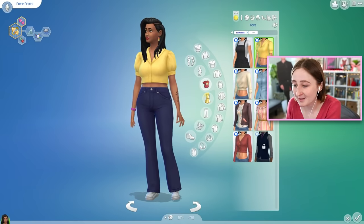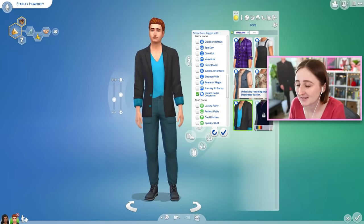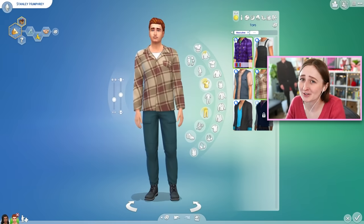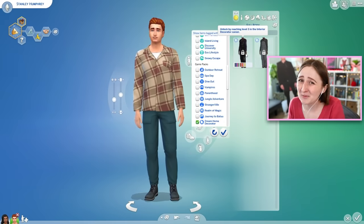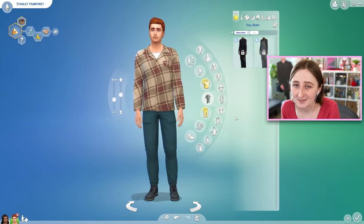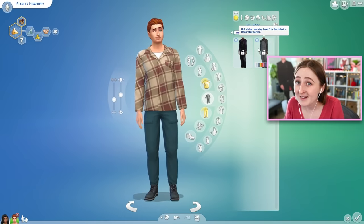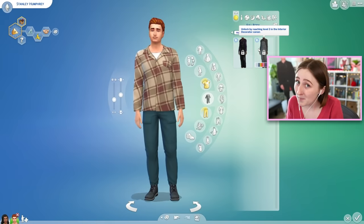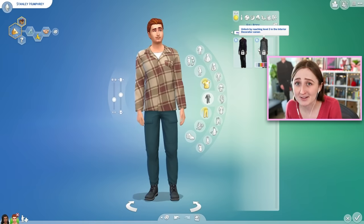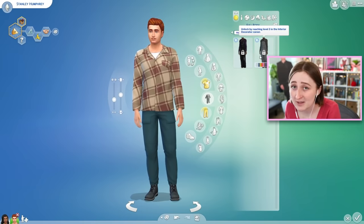We have a ton of new CAS options for feminine frame sims, and they really are all very cute. Masculine sims, though, have a lot less options. This always happens, and most of the time their options are a bit lame. We have two plaid shirts, and some of it is locked behind the career, which I find really annoying. I really don't like it when things are locked behind a career, especially CAS stuff. They've done better recently with showing you that there are unlockables, but in Eco Lifestyle, for example, there's a ton of CAS you can unlock in the career that most people never knew existed — like cute earrings — locked away and sometimes inaccessible without a cheat.